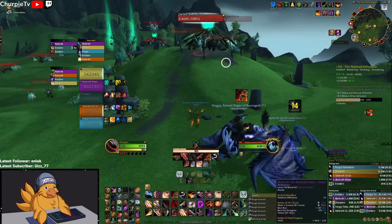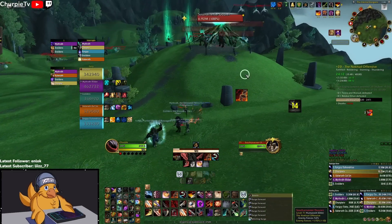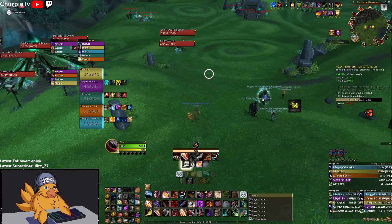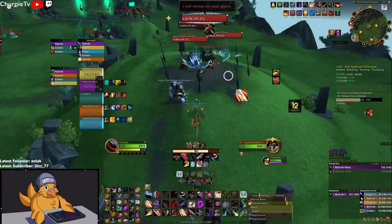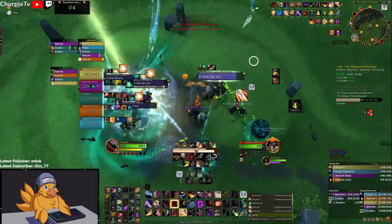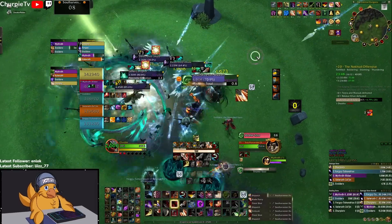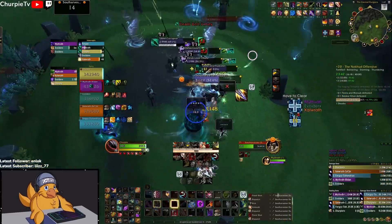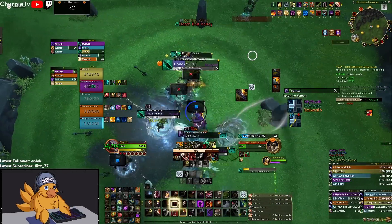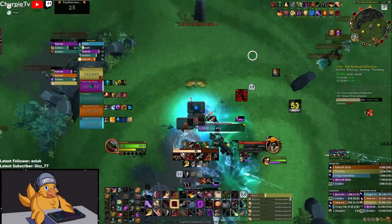Before we go into these packs, I'm targeting the Soul Harvester because he is the highest HP target, and I'll be rotating my kicks on him with the tank. We're making sure no Death Bolt Volleys go off, because that is party-wide damage — especially when he's bolstered on Fortified weeks, it does a lot of damage.